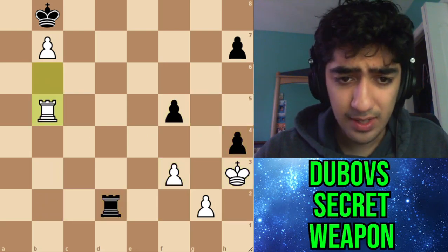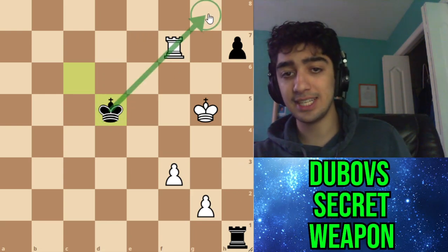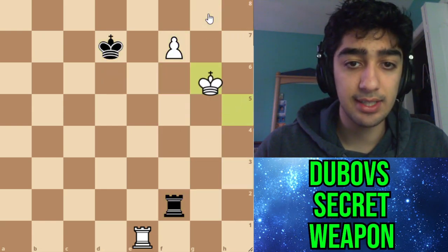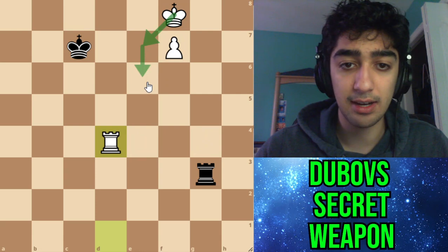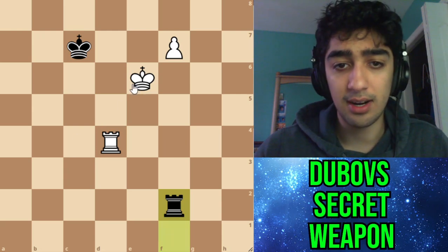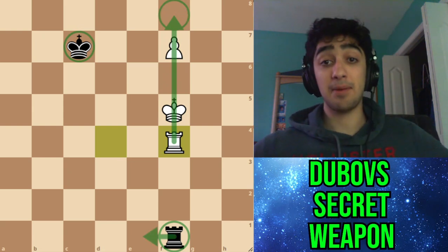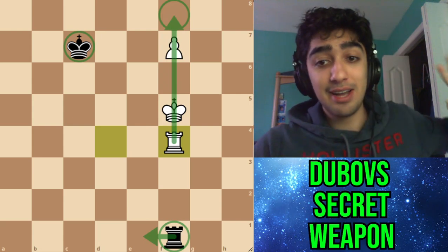Rook b6 was played, and the win at grandmaster level is straightforward from here. This position might not be winning if the king is on g8, but with the king cut off, as long as you keep it from approaching, the win is quite easy. Just push the pawn, get the king behind the passed pawn — it's a classic Lucena-type position or rook lift where the king comes out, the checks happen, and then you block. The king is too far, the rook can't defend, and it's game over. That's the secret weapon of Dubov that I think is really underrated — definitely check it out. If you liked this video please leave a like and subscribe, and I'll see you in the next one.